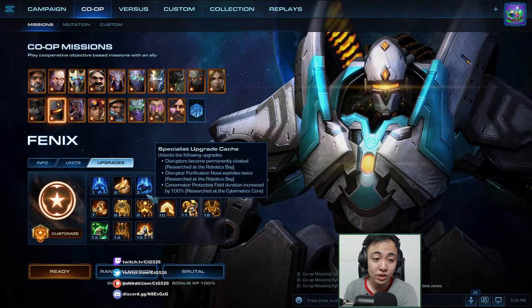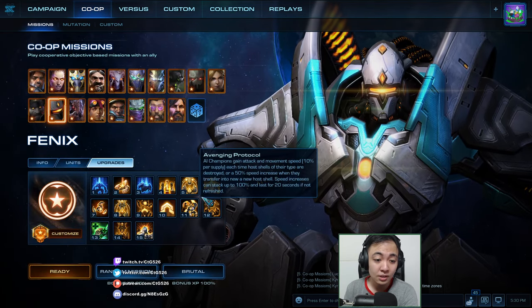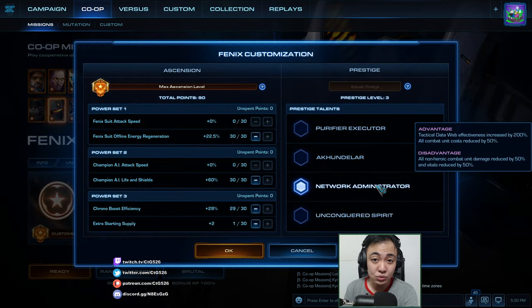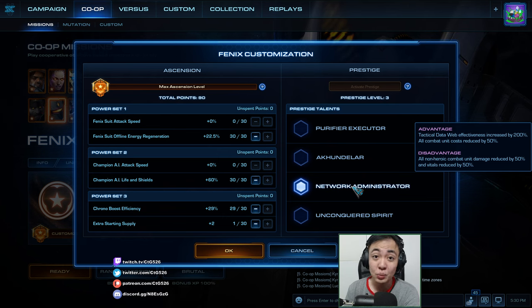It'll do really good damage with the Predator Suit and the Dragoon Suit. If you're going to level Network Administrator, do not use Network Administrator itself, because the Tactical Data Web is only available at level 15. Prior to that you only have the disadvantage — your non-hero combat units are worse, just straight up worse, though they are cheaper. I still do not recommend Network Administrator prior to level 15. You only use that once you have level 15, but once you have it, that is the way to go.